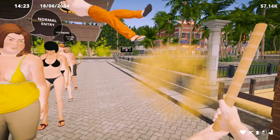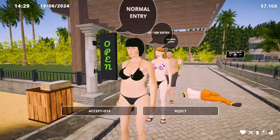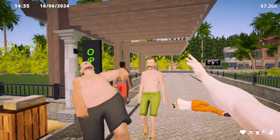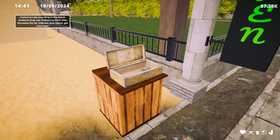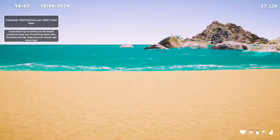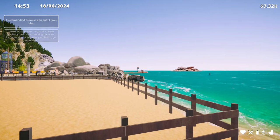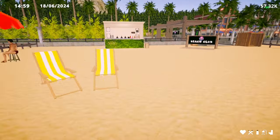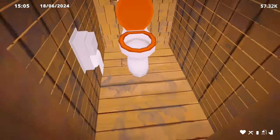VIP — nice. He can come in because he has a nice mustache. A customer died — oh no. So there's the boat; we can do day trips with it. I need to go have a look at it. There's a few things I want to go look at this evening. Can I use this toilet? No — that's a shame.